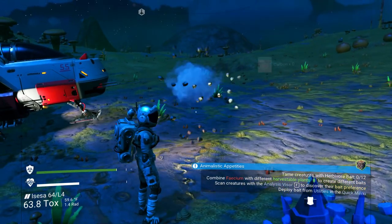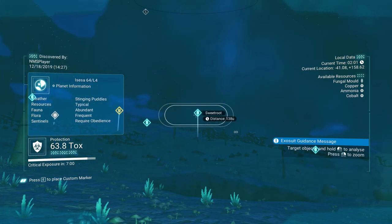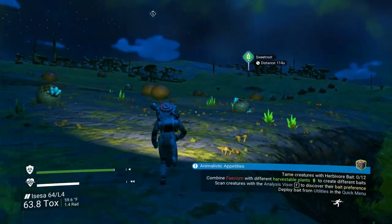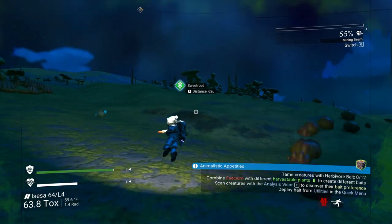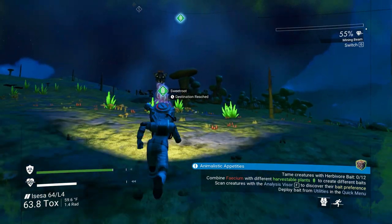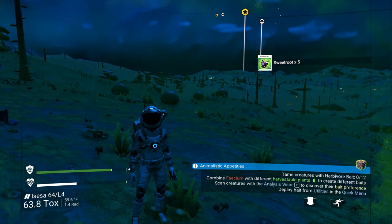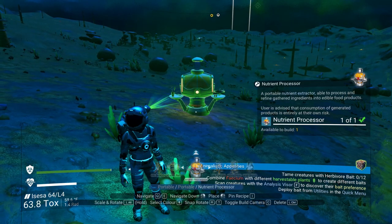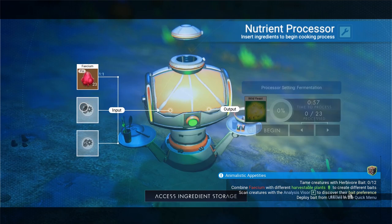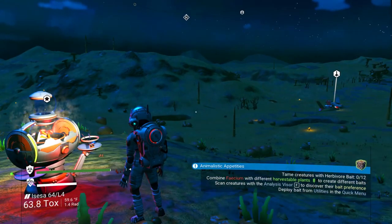Let's see if we can find some more kinds of food to make bait with. There's more pulpy roots, there's some sweet root — let's go get that. Also, if you leave your nutrient processor behind, now that you've made it for the mission you can just make another one and you'll get the same processor. Put in the facium and the sweet root and we're going to get fermented fruit, so now we have two kinds of bait.